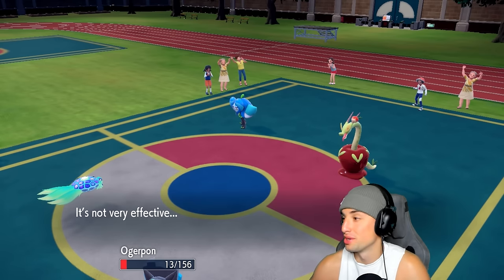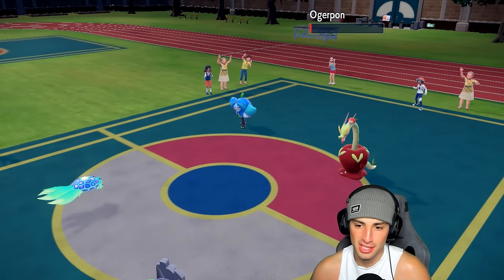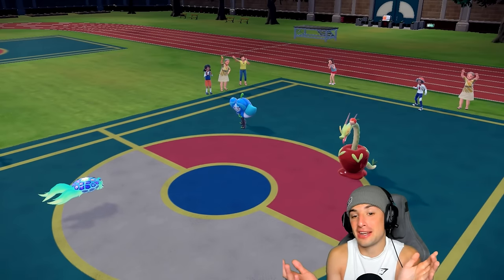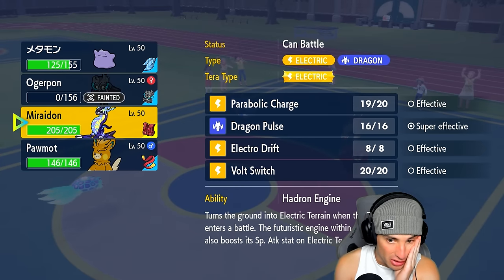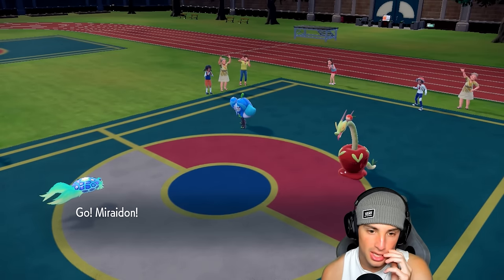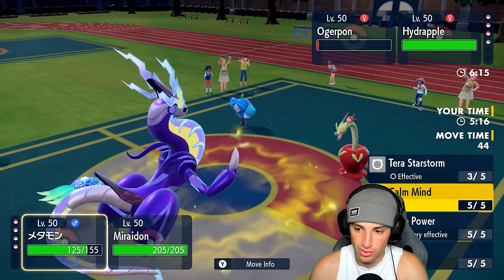He's going for Quick Attack regardless which we soak — that's massive. Terra Star Storm is flying, Ogre Pon's forced to attack. Wow, that did some damage leaving it on one. He goes for Fickle Beam and gets the all-out attack! Actually I'm glad it targeted this Pokemon since Fickle Beam would have killed us regardless. From here we've got to go into Miraidon. I can outspeed, get rid of the Hydrapple with Dragon Pulse. That's good — sitting in a pretty good position.